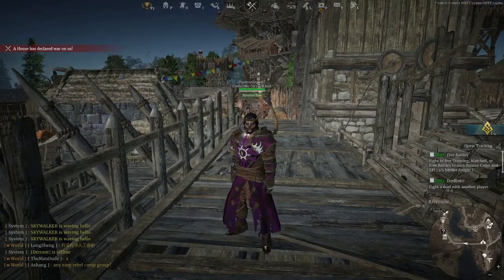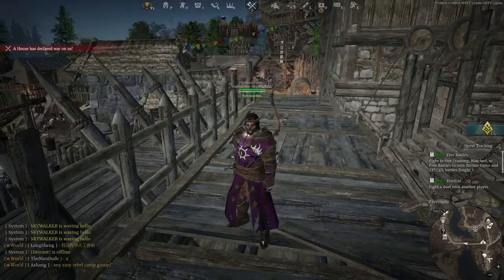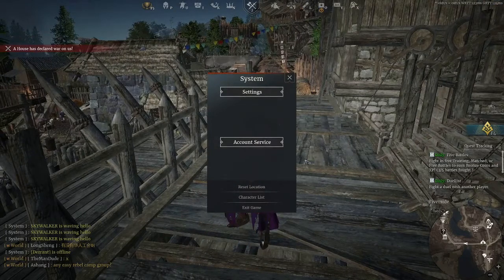After you do those two steps, the next is to hit escape, go to the system menu, and hit account services.